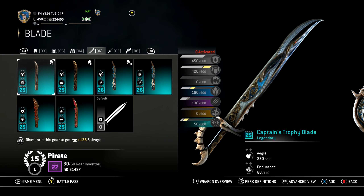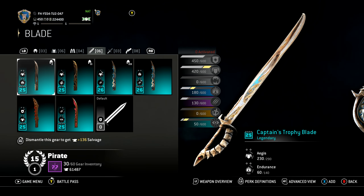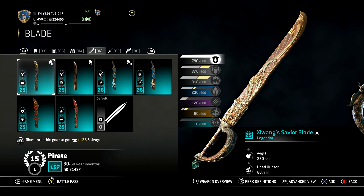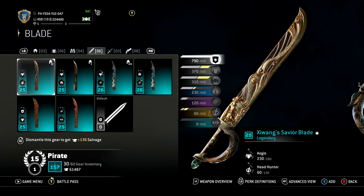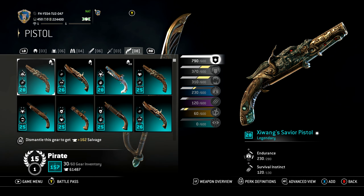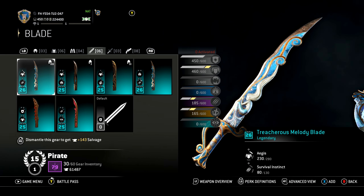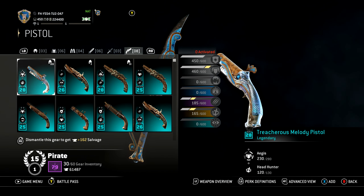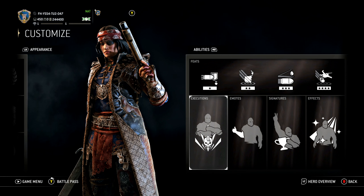Captain's Trophy — so cool with the bones! The bones go all the way up the back of the blade, that is really, really cool. Next is Zhuang's Savior — I won't try to pronounce that — but it's got a dragon coming out from the hilt. I like the gun for this one. And last is Treacherous Melody with the mermaids — the mermaid is even on the hilt of the gun! Freaking sweet!